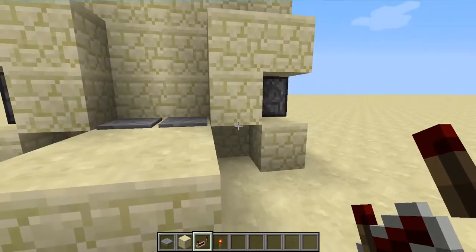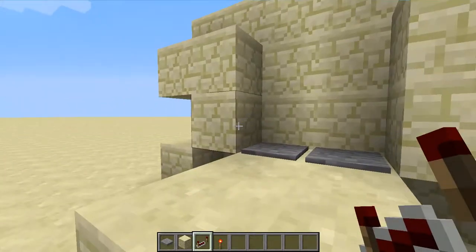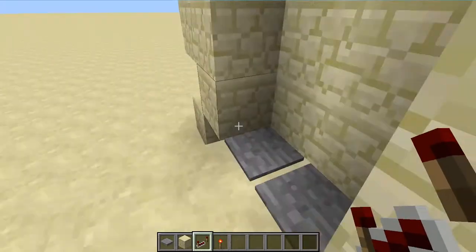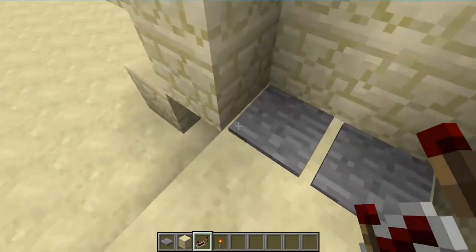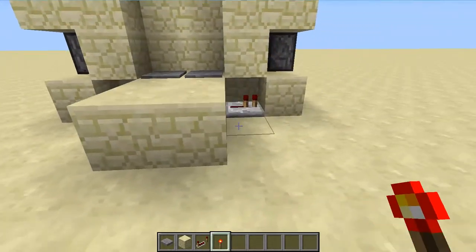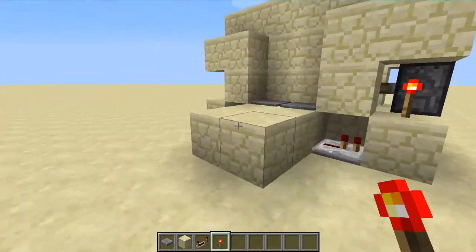The reason why I say not to use transparent blocks is because then you'll be able to see everything through them. These spots are for the redstone torches — just make sure they're both facing opposite ways, and put a redstone torch here.